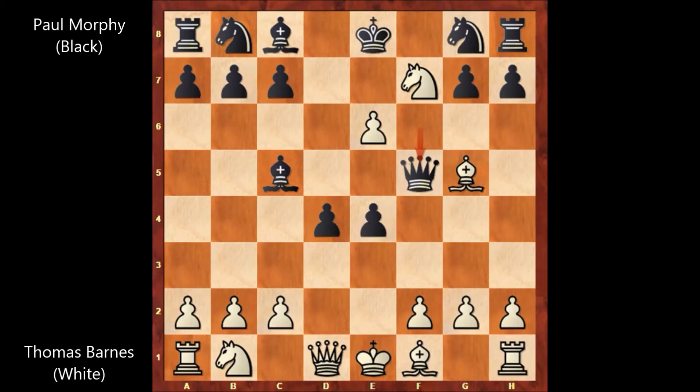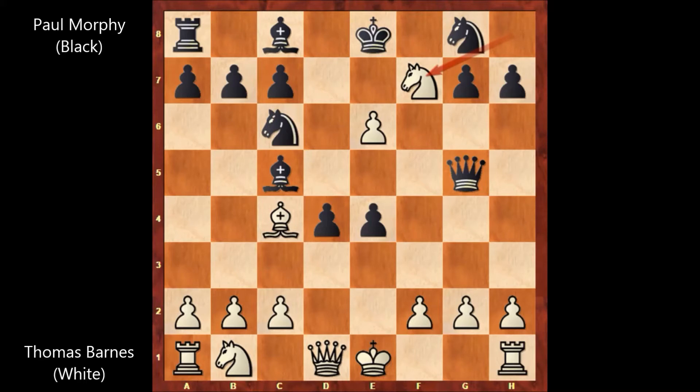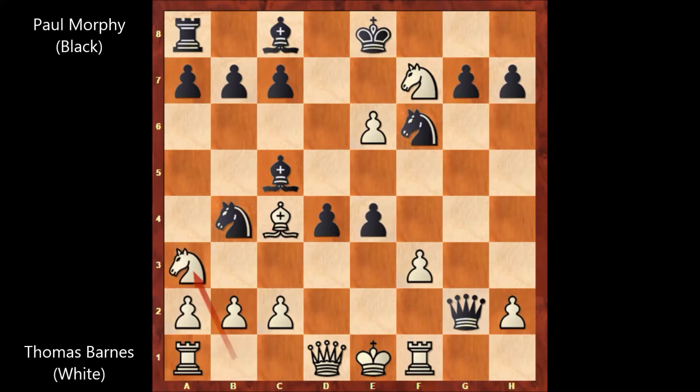Then Thomas Wilson Barnes is winning the exchange — knight takes on h8. Paul Morphy captures the bishop, queen takes on g5, bishop to c4, knight to c6, knight to f7, attacking the queen. But Paul Morphy captures the pawn, queen takes on g2, attacking the rook. Rook to f1, knight to f6, f3, knight to b4, knight to a3.